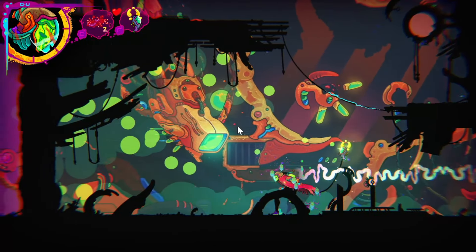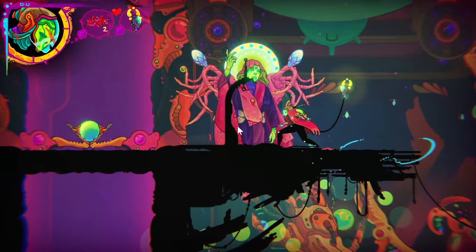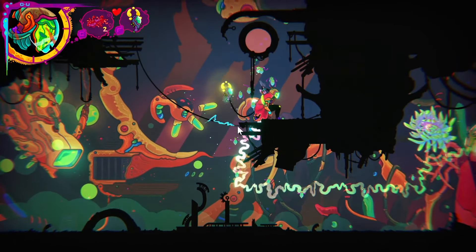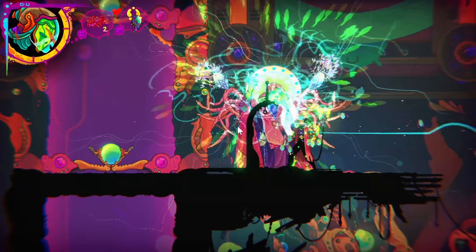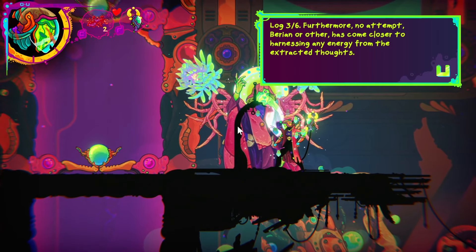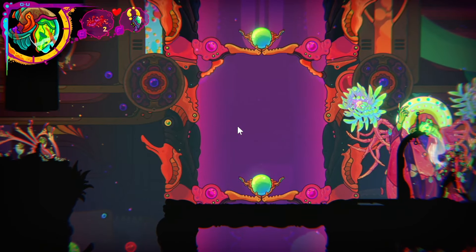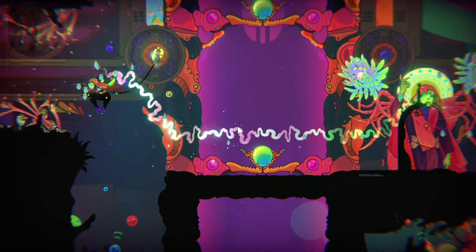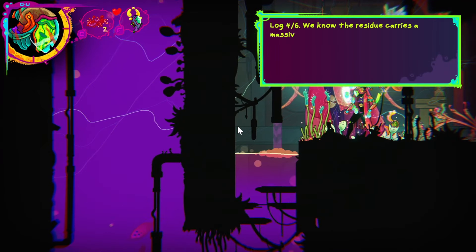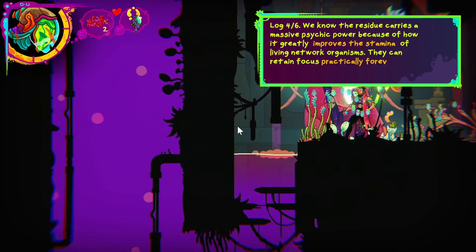Things are no better at the Gigamoha refinery — its tanks are overflowing. This is great. I'm hoping that we find something really neat in one of these areas. Log three of six: furthermore, no attempt, Baryon or other, has come closer to harnessing any energy from the extracted thoughts. What a waste. Log four of six: we know the residue carries a massive psychic power because of how it greatly improves the stamina of living network organisms. They can retain focus practically forever in this environment.